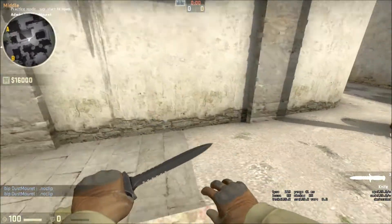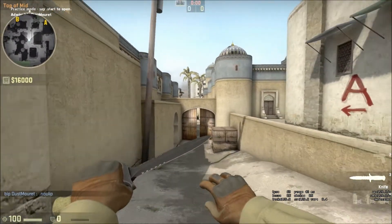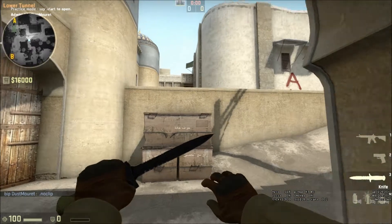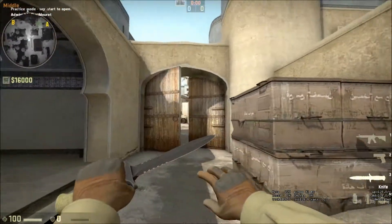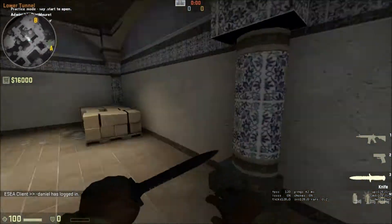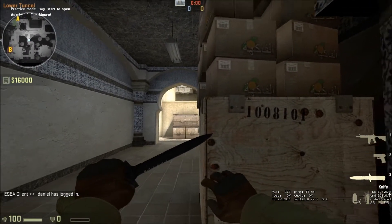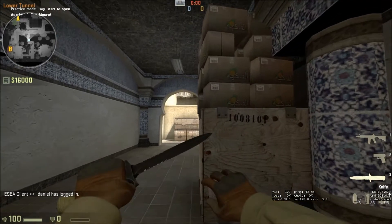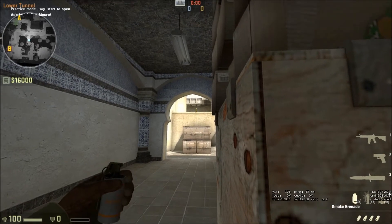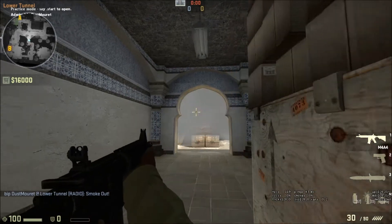Next would be smokes for mid. The Xbox smoke has been used in probably every version of Counter-Strike and it's very helpful in GO to help you get to catwalk without getting spotted by a CT mid with a rifle or AWP. You can throw it from lower tunnels — run up against this box and aim right in the middle between the top of the ledge and the Xbox, just right in the middle of the wall space, and toss it. It lands perfectly on Xbox.